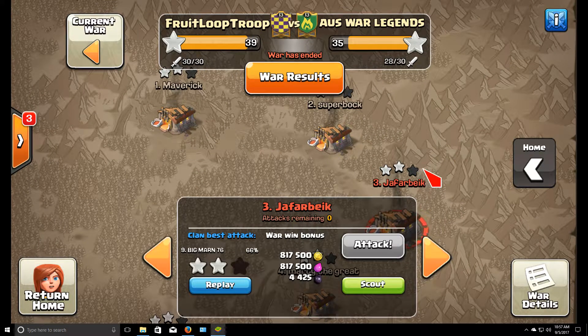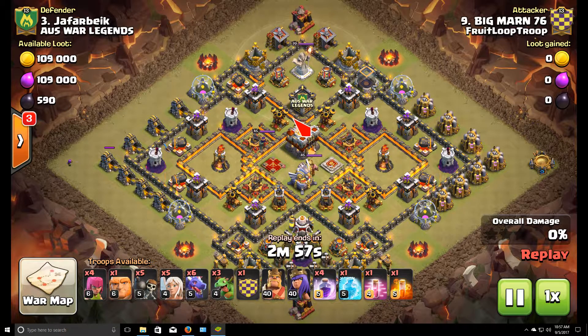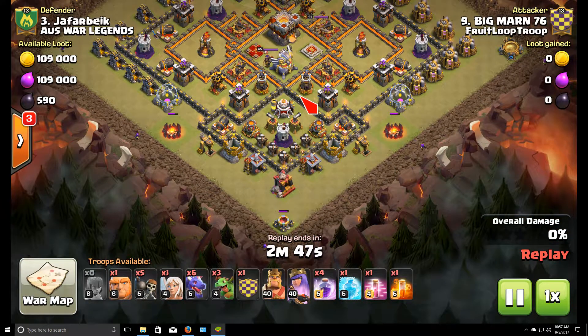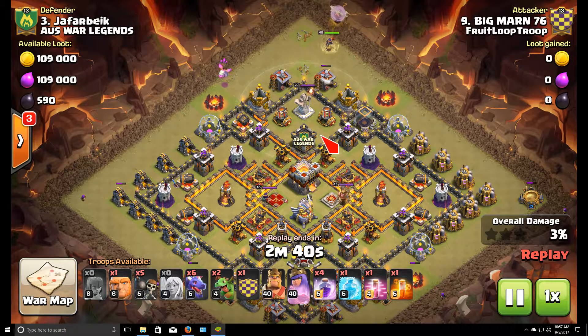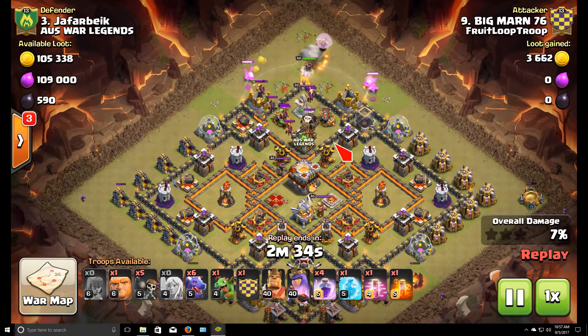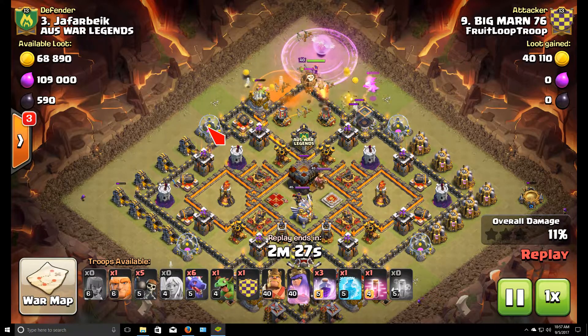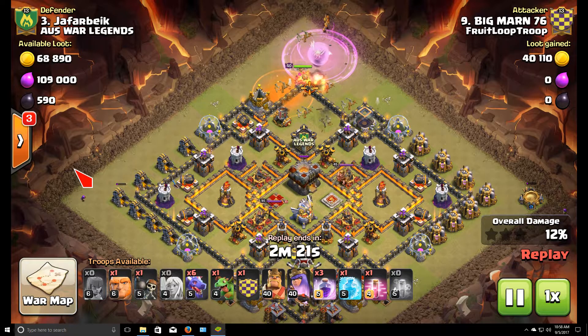Next we're going to check out Big Marne getting a very impressive 66 percent double on another max town hall 11 base. Marne is a max town hall 10, so that's an impressive job getting the double especially with the new town hall 11 defensive power. Good base recognition too — he's going to walk his queen up into this northern compartment, pick off two air defenses, the clan castle, a bunch of defenses, and the town hall. He picks up his single star as long as he can keep his queen alive, which he does. Wall breakers come in.